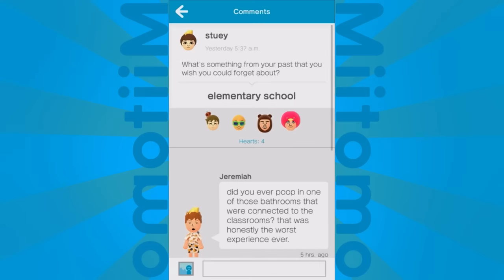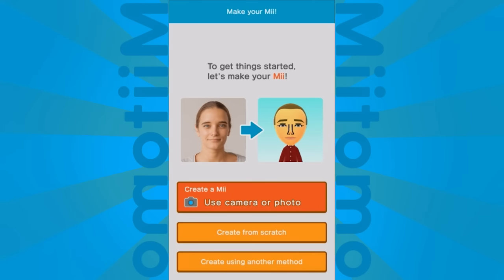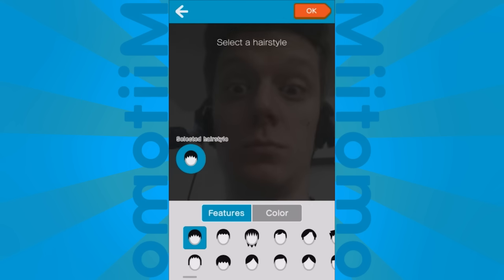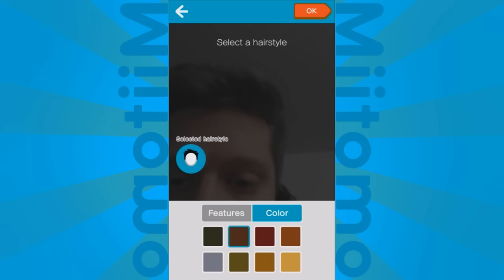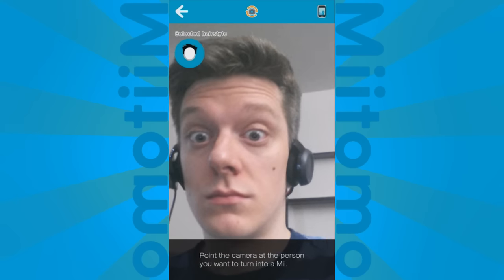Hey guys, it's Adam E.K., Swimming Bird, and welcome to Miitomo, Nintendo's first big jump into the mobile marketplace. Today we're going to cover all of the main features of the game, starting with the Mii Maker, of course. You guys will get a glimpse at my big mug — something that doesn't happen too often — but I didn't want anyone to miss out on this awesome facial recognition technology.